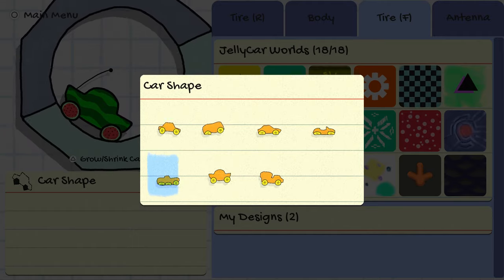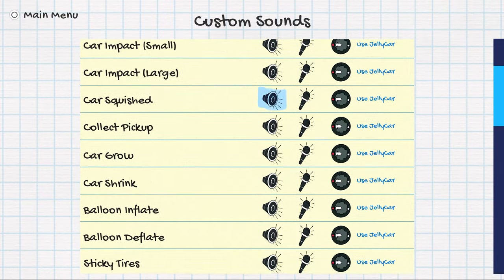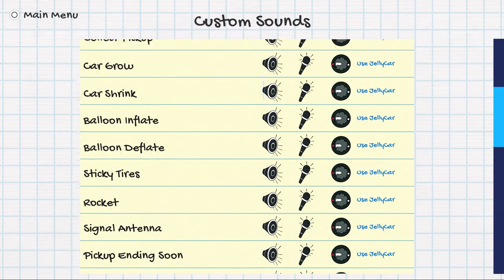How do you unlock these? That's a secret. All of the sounds in the game are human voice, based on the concept that the player is providing the sound effects for the action as it happens.